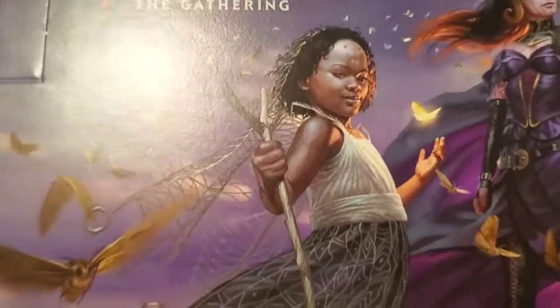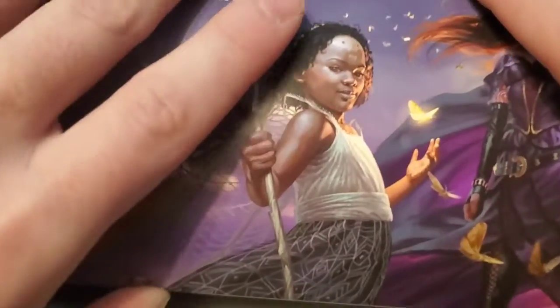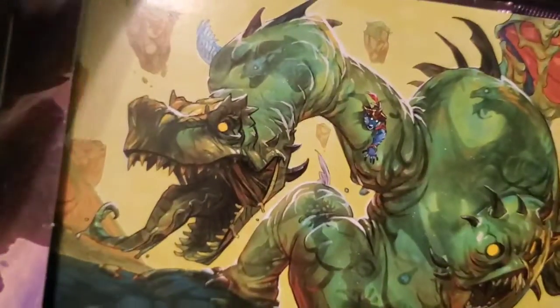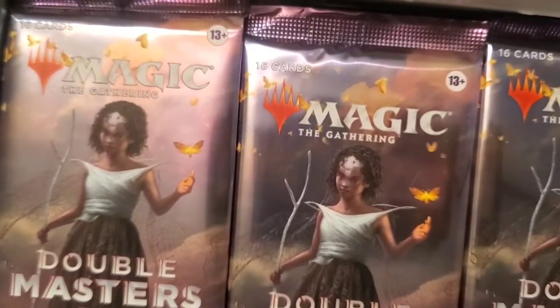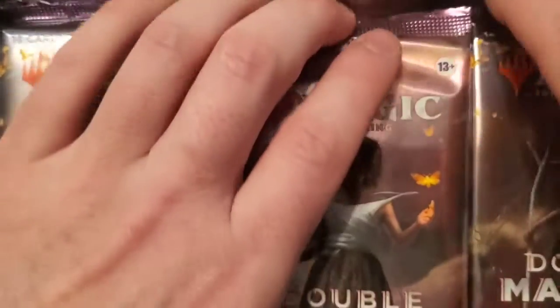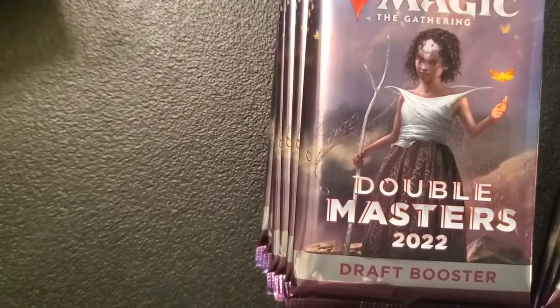Hi there, this is Thomas Eugene Shustle the Third and today we're gonna be opening up our Double Masters draft booster box. Our collector box had some pretty good stuff in it, but there were only four boosters with the collector. So based off of what I paid, the collector box was meh — not terrible, not great. I'll take it though. Let's see if we can do a little bit better with this draft booster.